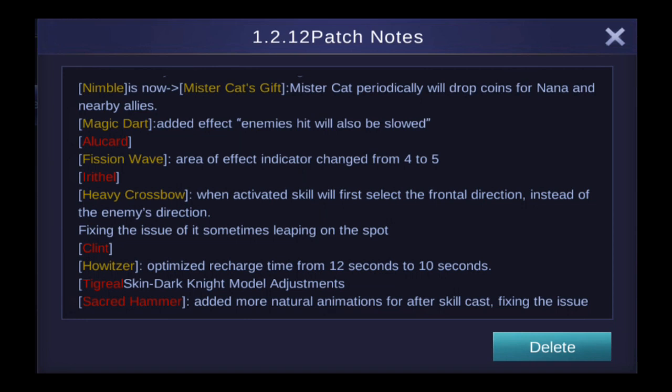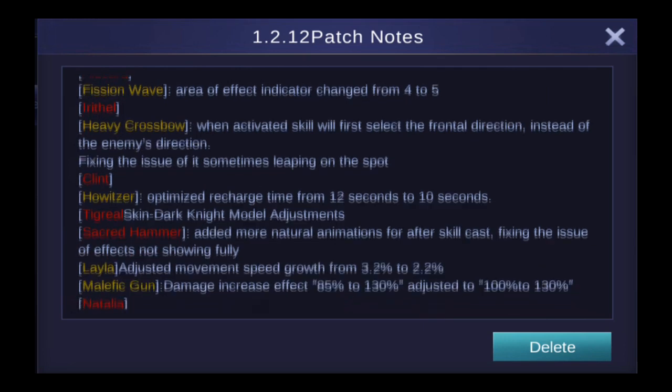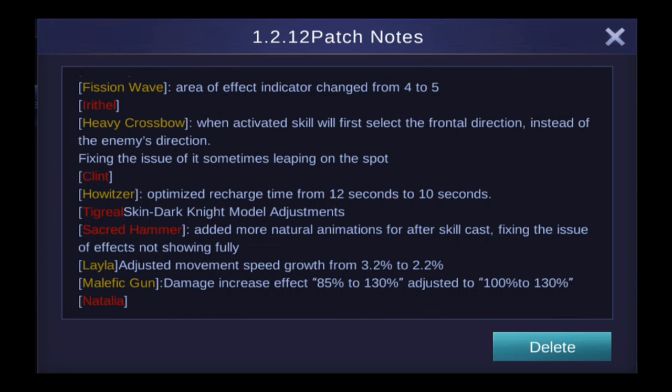Some changes to Alucard: area of effect indicator changes from 4 to 5 on Fission Wave, so I guess it's a longer range. Irithel's Heavy Crossbow: when activated, the skill will first select the frontal direction instead of the enemy's direction, so you're gonna have to aim more. They've also changed Clint — Howitzer's recharge time has been optimized from 12 seconds to 10 seconds, which is a really nice buff to Clint.